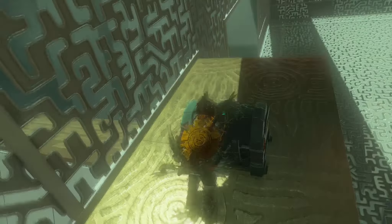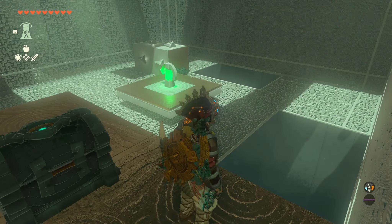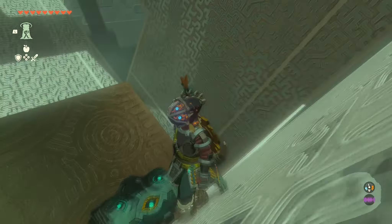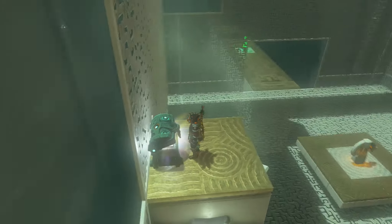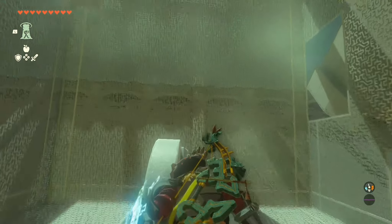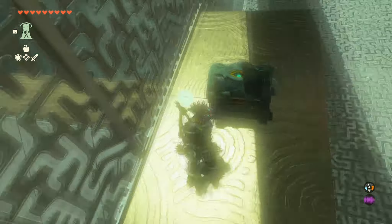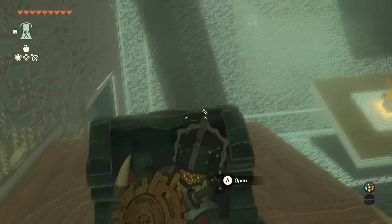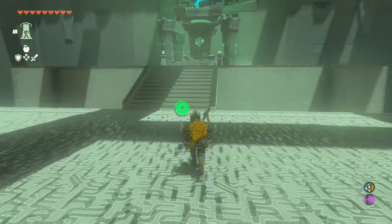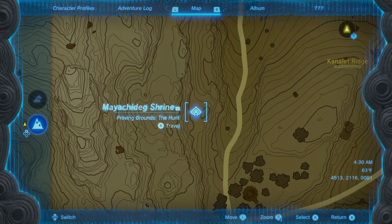After opening that chest, smack it again and jump on the chest to your left. Then hit it one more time and go for the third chest. Once you've hit all three chests, spin the platform all the way back around to the second chest, jump on it, and shoot a bow and arrow. When you get to the top, use your ascend ability to reach the ceiling — and that's the entire shrine.